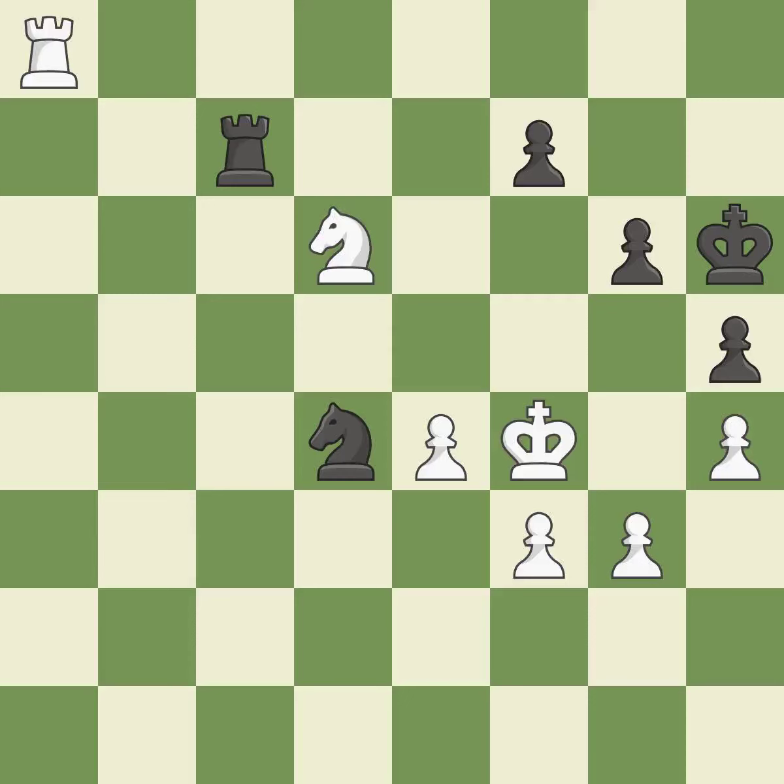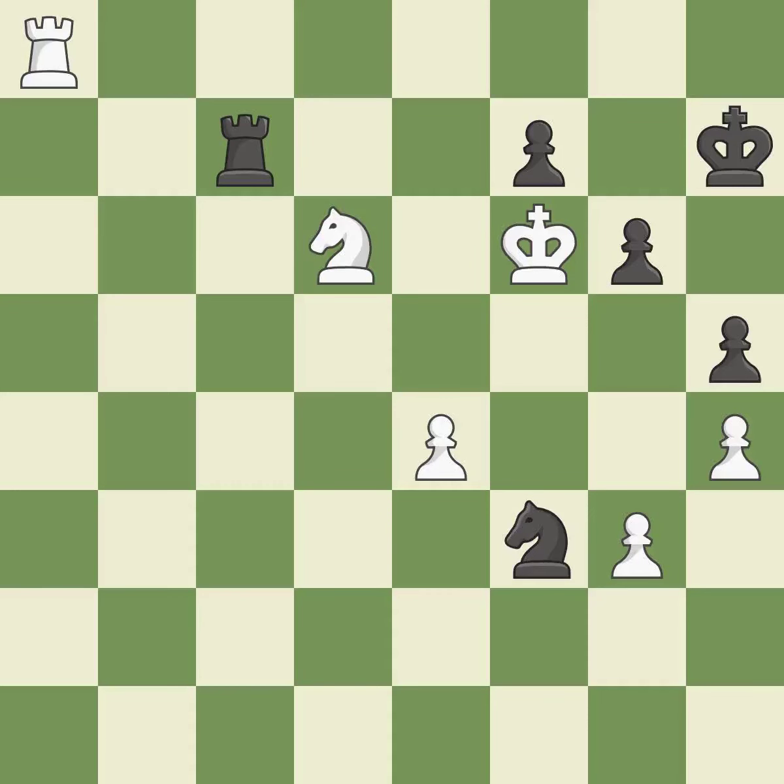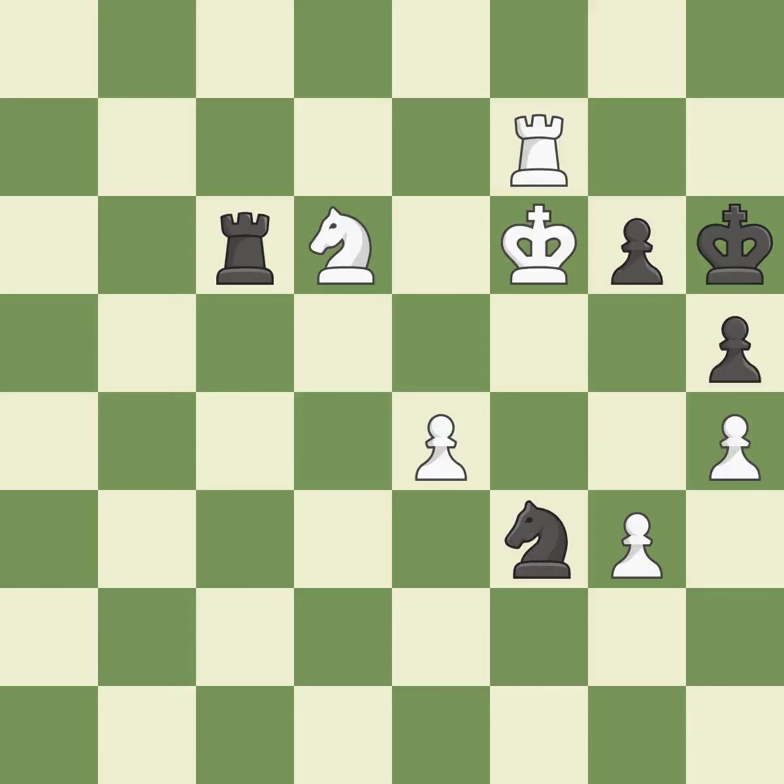This passes up a chance to move a piece to safety — it is incorrect. Very precise. The best choice is this one. This steps away from the checking knight — this is the only good move. A knight is attached to the king. That was a free pawn. This avoids the rook's check. This protects a knight who was being attacked and lacked defense.